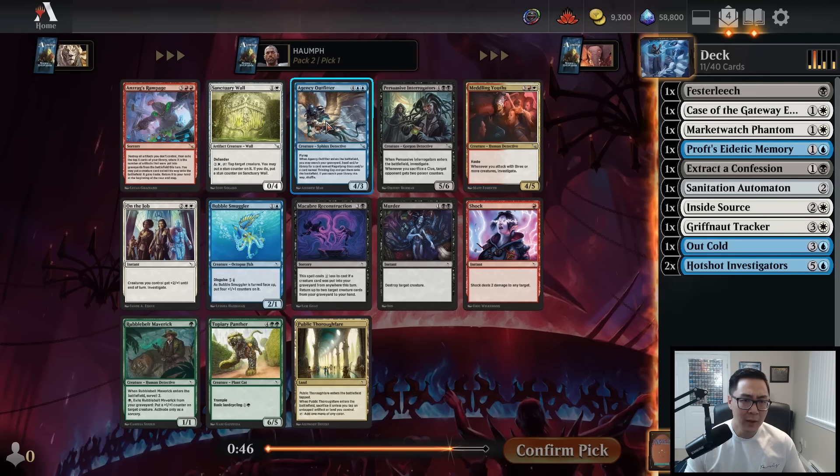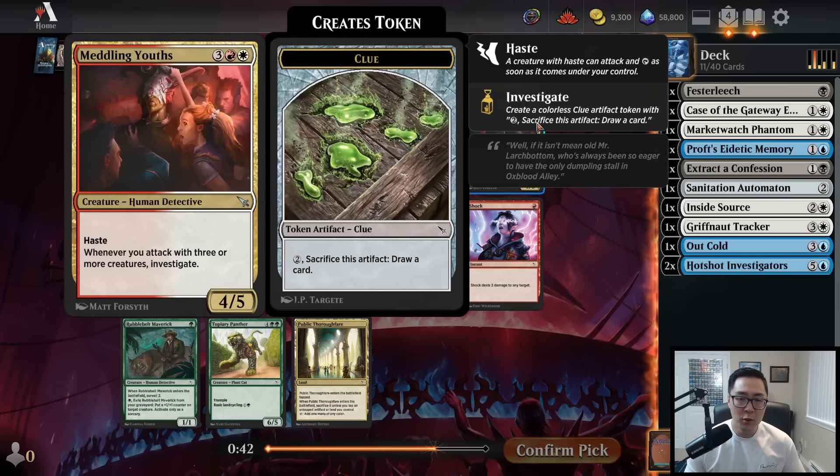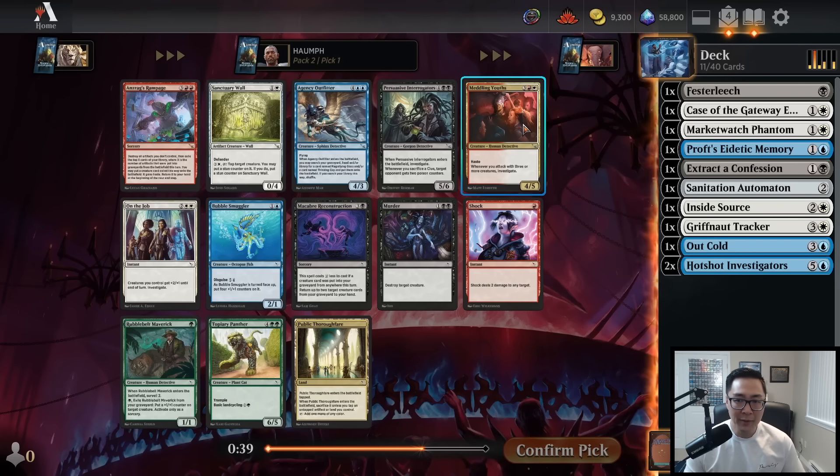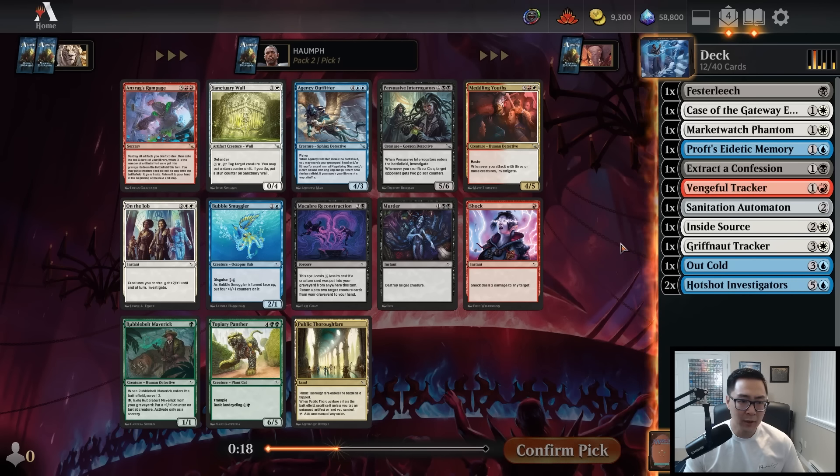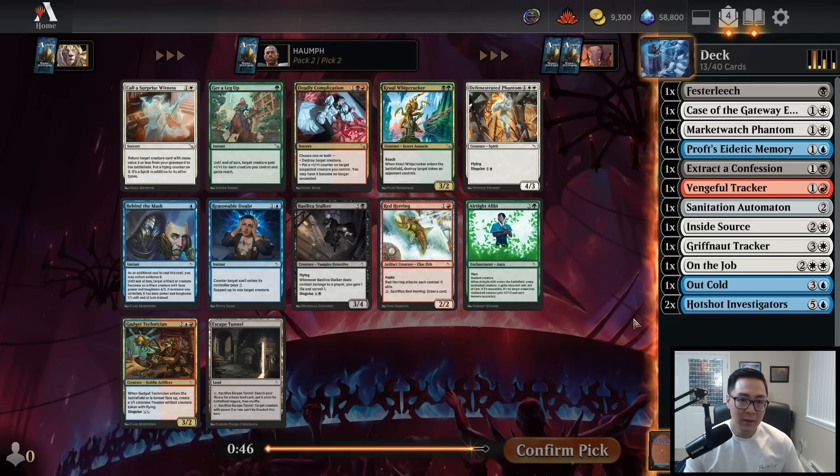Now we're looking at a pack with a bunch of underwhelming uncommons. There's Meddling Youths, a red-white card, but if I wanted red I'd much rather take Shock. There's not really a great white or blue card in this pack. Murder is just okay. I do have a Vengeful Tracker but red seemed pretty cut, so I want to take a blue or white card. I'll take On the Job here — it's always great to have at least one copy. I hate to first-pick one but it's probably the best card for our deck.